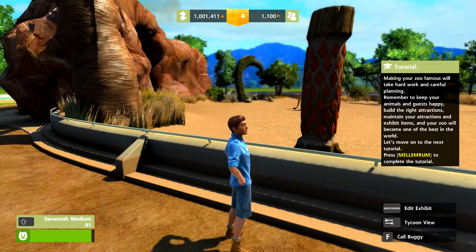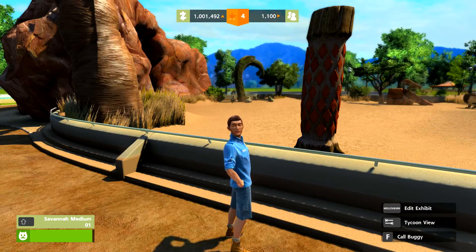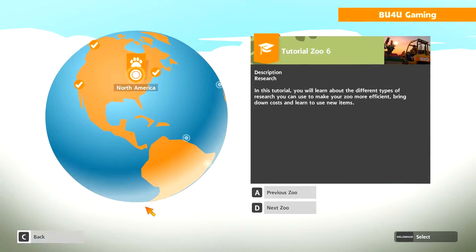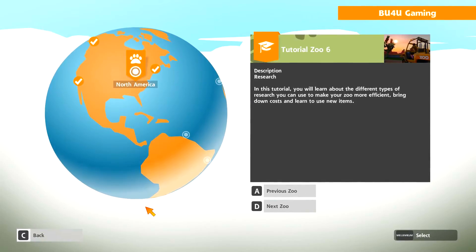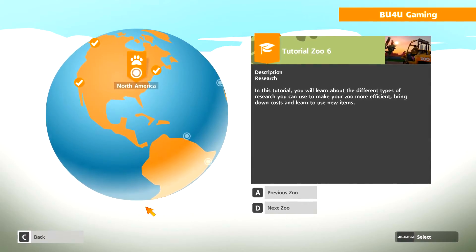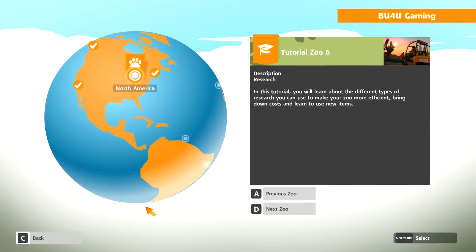Making your zoo famous will take hard work and careful planning. Remember to keep your animals and guests happy, build the right attractions, maintain your attractions and exhibit items, and your zoo will become one of the best in the world. Let's move on to the next tutorial. Okay, cool — so that was Fame and Zoo Maintenance. We're gonna move on to the next one in the next episode. Thank you very much for watching, guys — please do take care, everyone. Happy gaming!